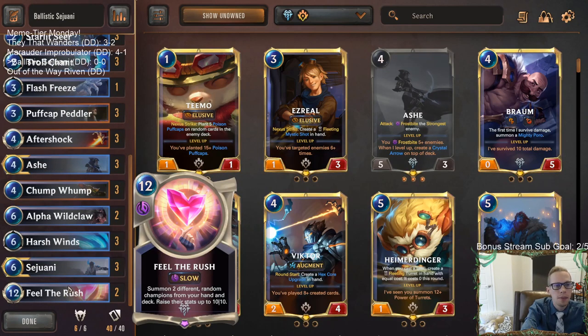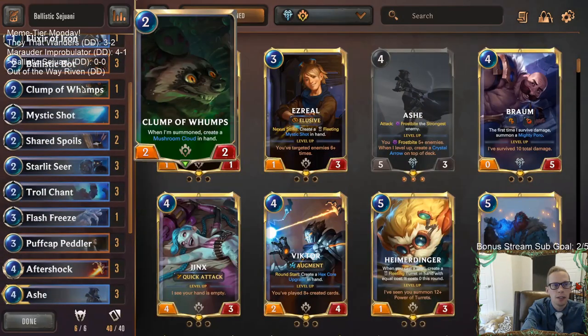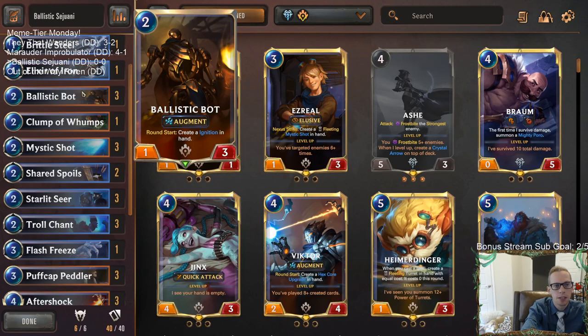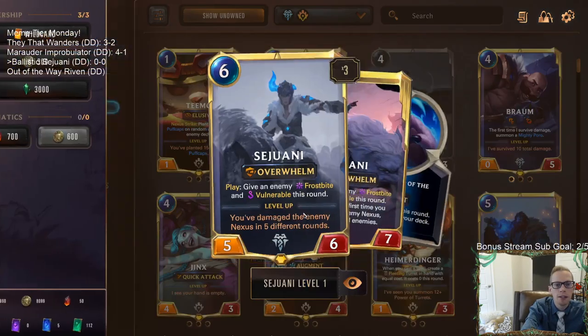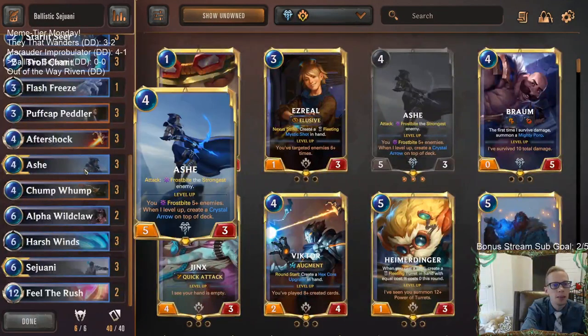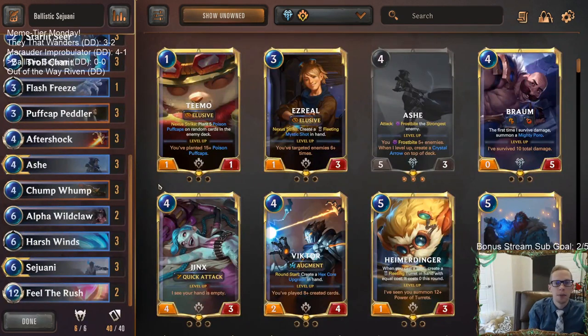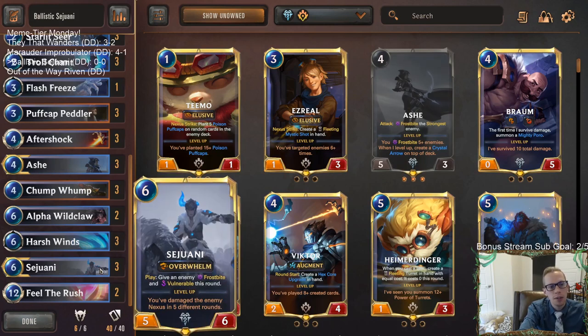Basically, Feel the Rush with Ash and Sejuani is incredible. Our plan is to level up Sejuani quickly with the help of Ballistic Bot and Puff Caps dealing damage to the enemy Nexus. A leveled Sejuani will frostbite their whole team — that's five frostbites — which levels up Ash instantly. Then with leveled Ash, none of their units can block and we attack for massive damage.